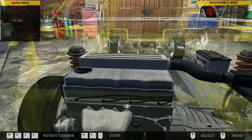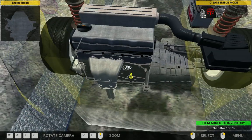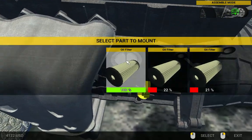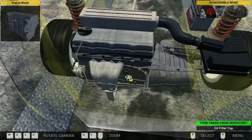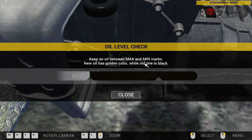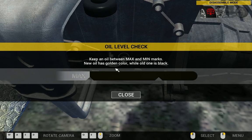So what could it be? Because the oil cap — do I need to do something? Wait, if I take this out, is there something down there? No. Hmm. This is a hard one, right? Between oil. Oh, keep an oil level between maximum and minimum marks. New oil has a golden color, old ones are black.